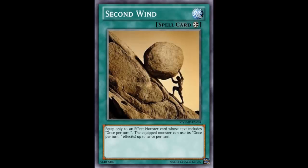Six Samurai Shien gets two negates per turn during your turn and your opponent's turn. Maestroke Tiramisu gets to detach, target two cards and shuffle them back into the deck, then use the effect again — detach, target two more of your opponent's cards and bounce them back. That's four non-targeting bounces for Tiramisu.